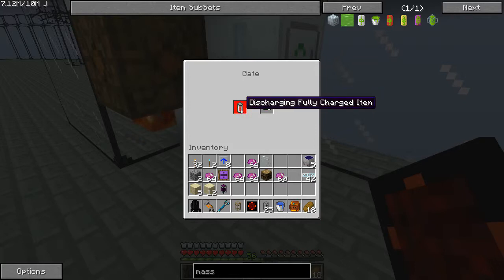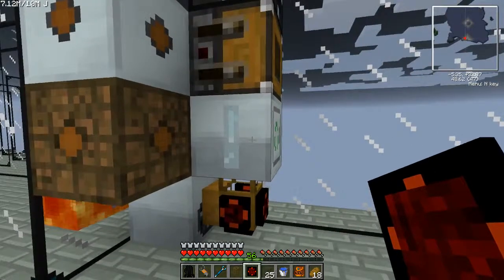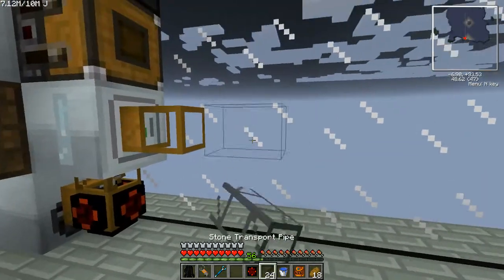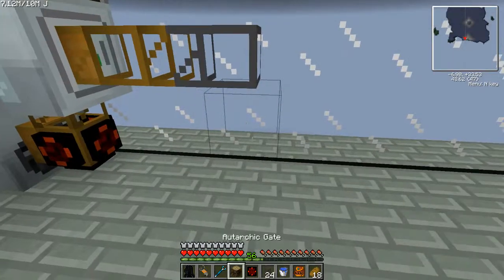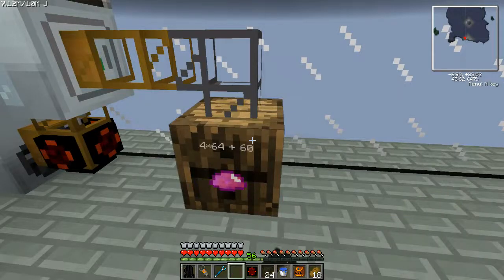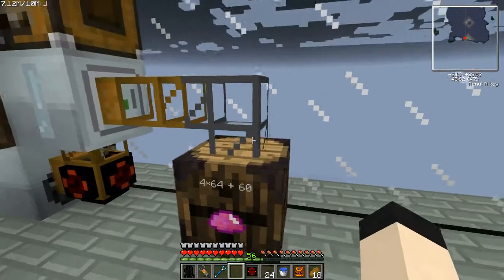Items in inventory, energy pulsar — that should send it in there. Put this here and this here. Barrels can only be inserted from the top.